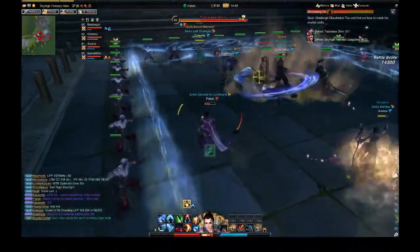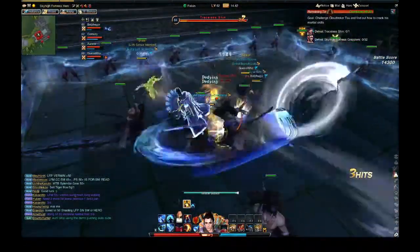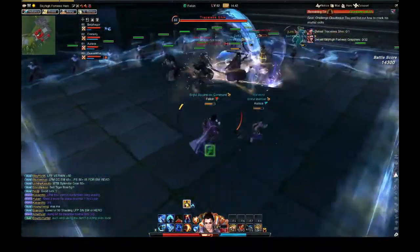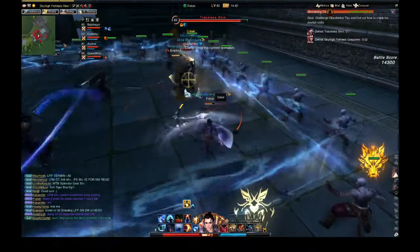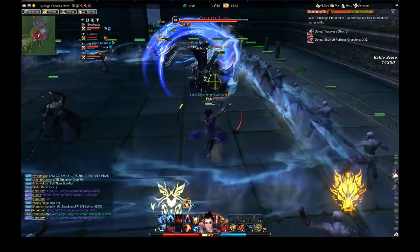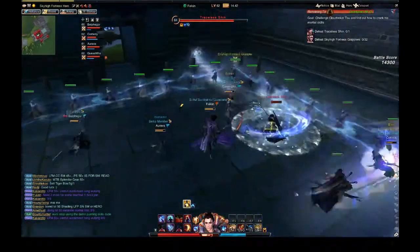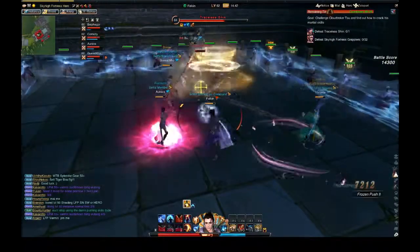Okay, second wave from boss. I'm just gonna spam this — getting free air time so I don't get hit by those. The best thing you want to do is stay in the air as long as possible so they don't hit you. So if you have air skills, save them. If you don't normally use any air skills, well, take them for this exact boss. It'll make it much easier.